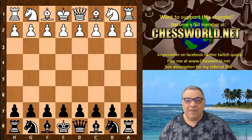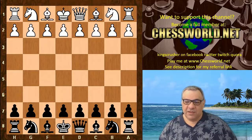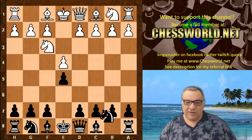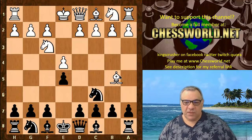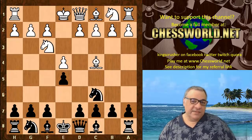Hi all, I have another amazing trap which you might be able to use in your own games as a quick point scorer. This is in the Two Knights Defense. Your opponent plays e4, you play e5 — pretty standard stuff — then Nf3, Nc6. Now say they don't use the Ruy Lopez and they use Bishop c4, which is very popular at lower levels and even at the GM level.